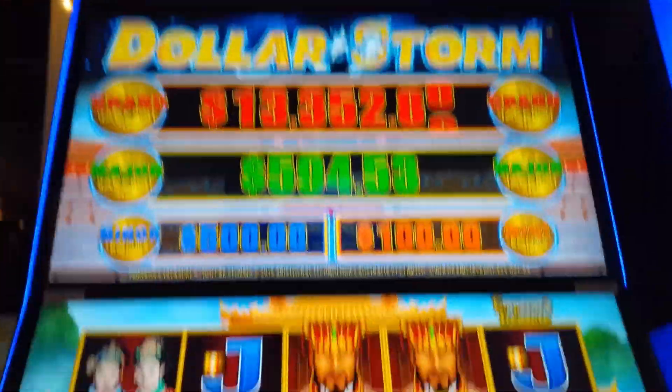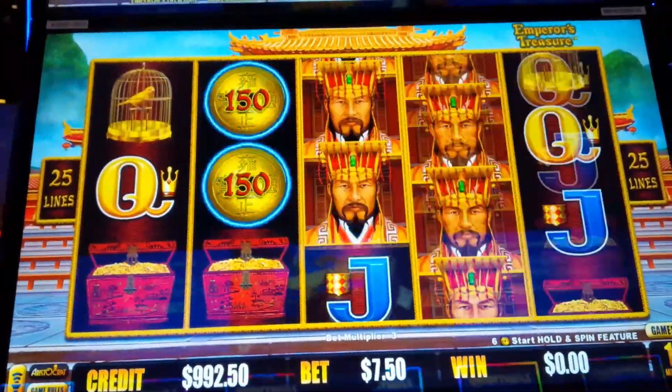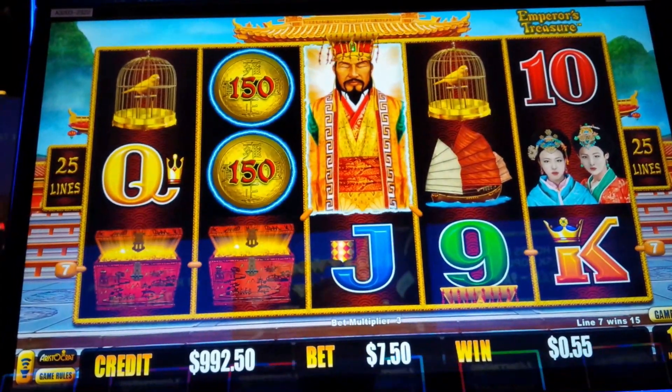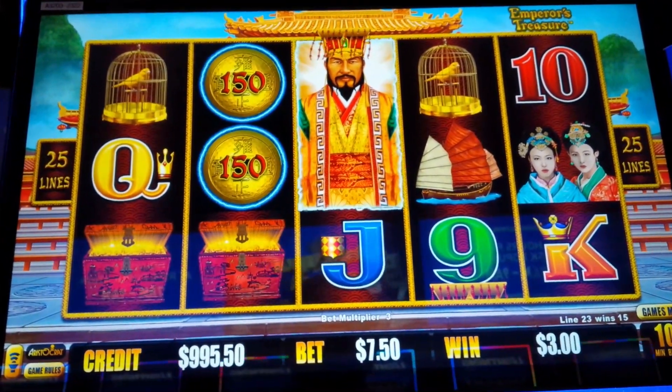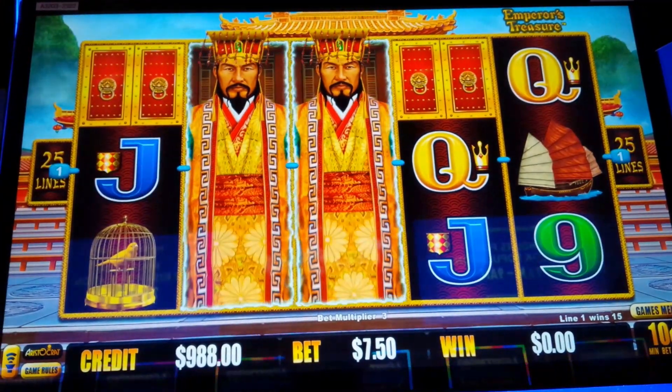This is Dollar Storm, Emperor's Treasure by Aristocrat on this one. Six or more coins, or three or more scattered bonus symbols — that's our bonus symbol. And I was one away.